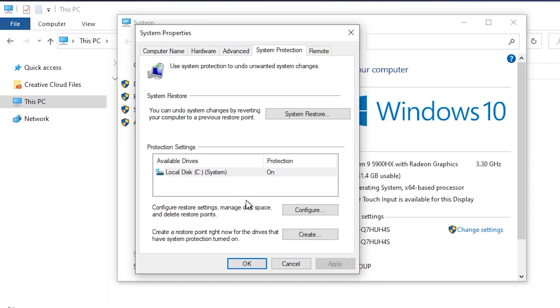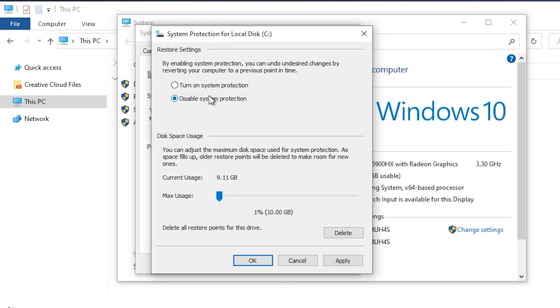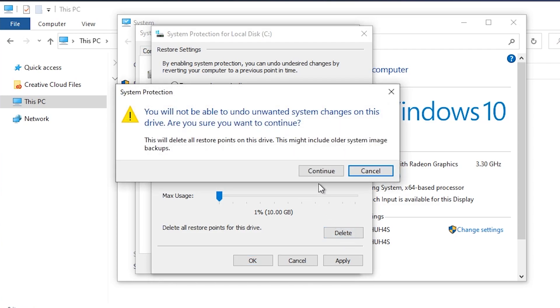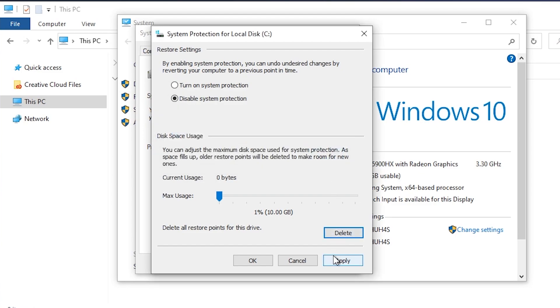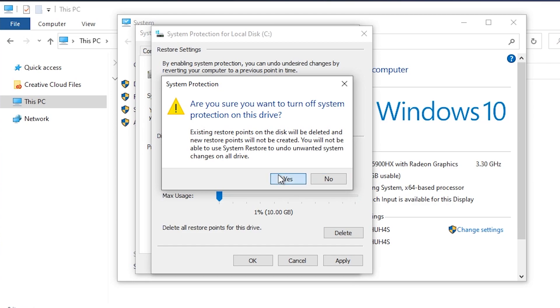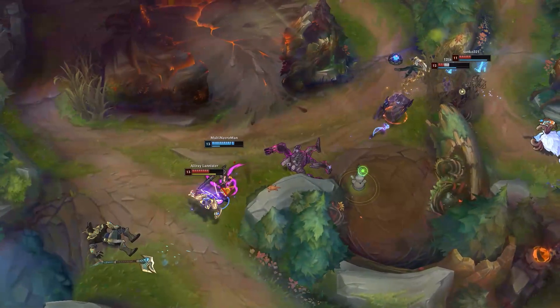Move on to System Protection and configure it — I usually turn this off since I've never used it, but it takes a lot of space and resources to keep backing up data. Disable system protection if you don't use it, then delete all restore points. Once done, click Apply then OK. On the Remote tab, disable remote access since you don't want anyone controlling your PC remotely. Press Apply then OK.